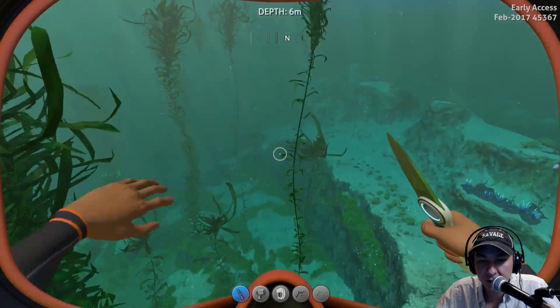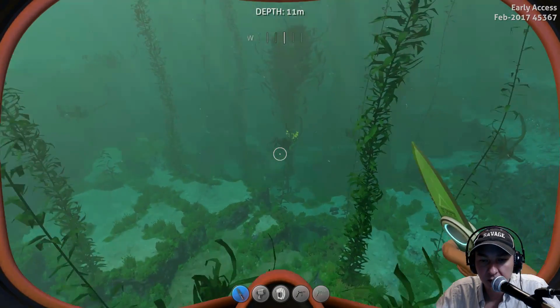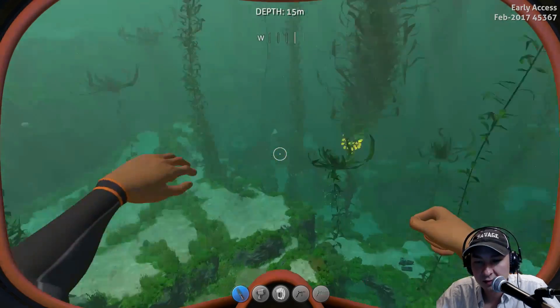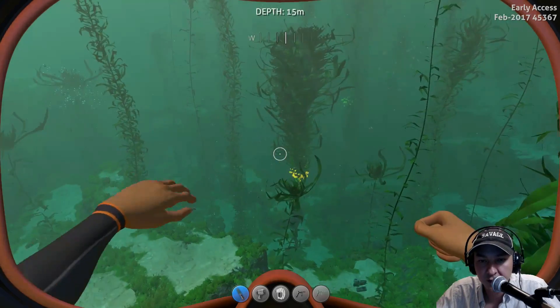Here we are in the kelp forest area — these are the dangly bits floating in the middle. Now, these yellow things down here are your creepvine clusters, and that's not what we're looking for. Don't get clusters confused with samples.